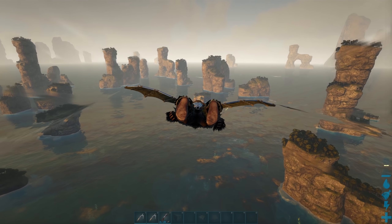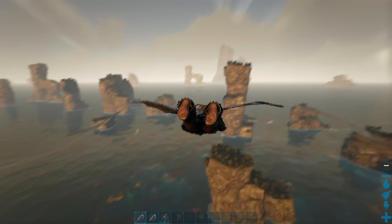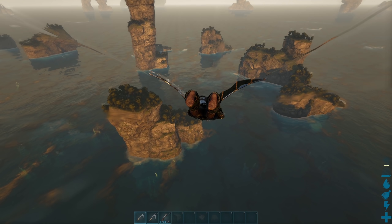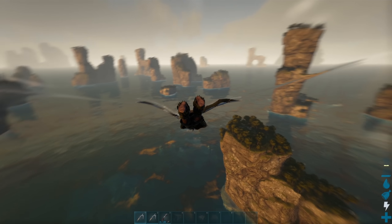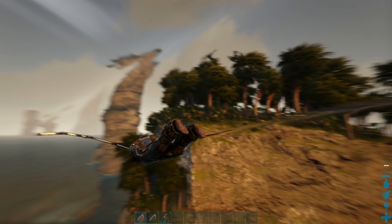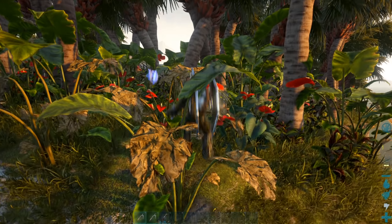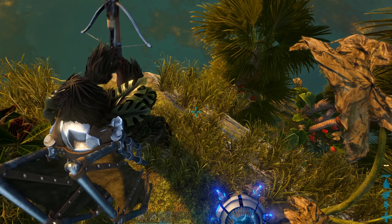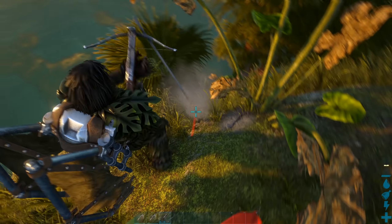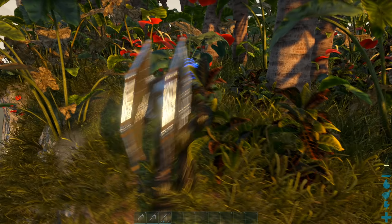Once you've thrown your base down in your biome of choice, things really start to open up. You can start taming mounts in the biome, or simply teleport to other biomes — Helena will transfer you to any biome with all of your gear. This is balanced nicely because there's a huge bright dome that goes over you, so it's easy to spot in a PvP fight if someone tries to get away by teleporting. Every biome also has gear-specific items that are required — the arctic is really cold, and in the ocean you're going to want scuba gear.